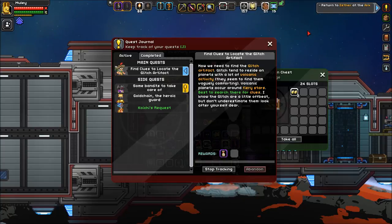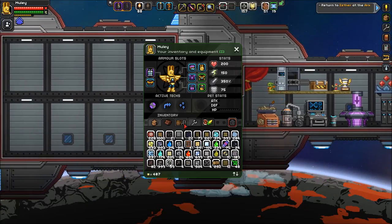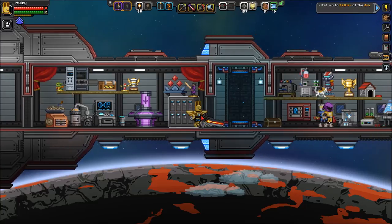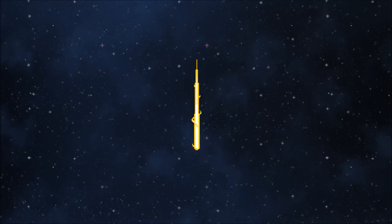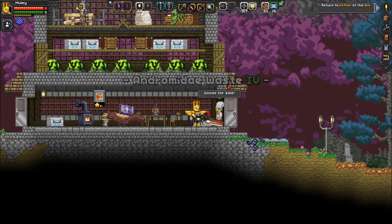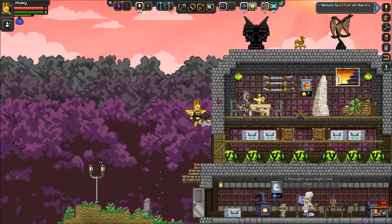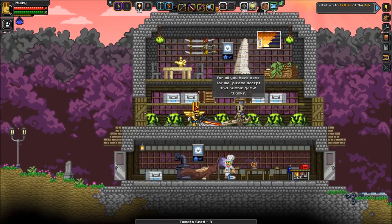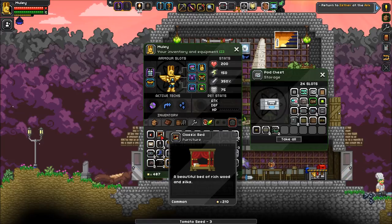Now we have to return to Esther at the Ark, but look at my inventory — it's packed, there is no room for anything. So today we're going to go to the home planet and build a little bit. Off to Andromeda Waste 4. There's a storage room — it's looking good, but we really need to start building some things.